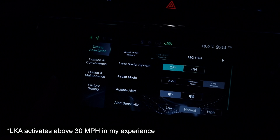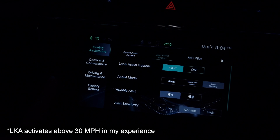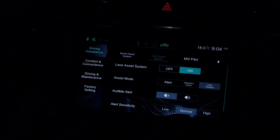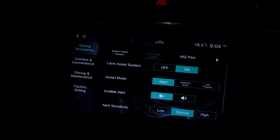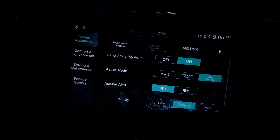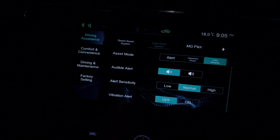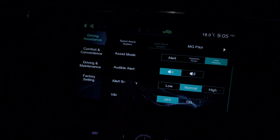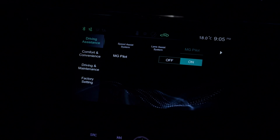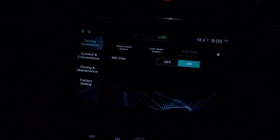This can be annoying in town driving because you'll have to wrestle the wheel if you disagree with it, so you may want MG Pilot on and lane assist off. In the lane assist settings you can choose departure assist or full lane keeping, which tries to steer you within the lane. I don't have the audible alert or vibration alert enabled — the vibration alert would vibrate the steering wheel. Once lane keep assist is set, just go to MG Pilot, click on, and both are now set up.